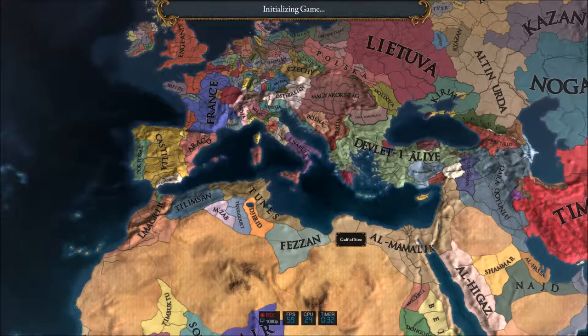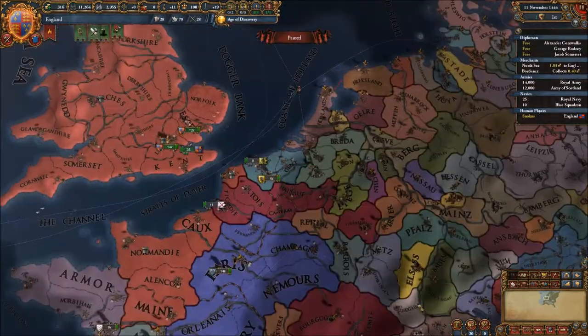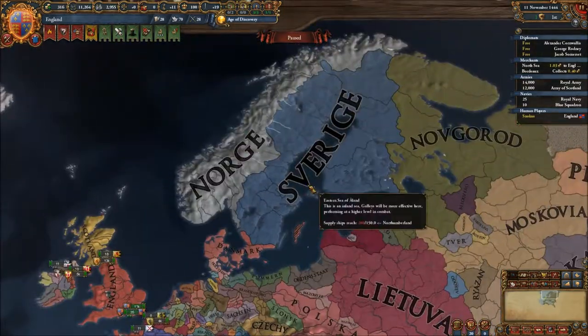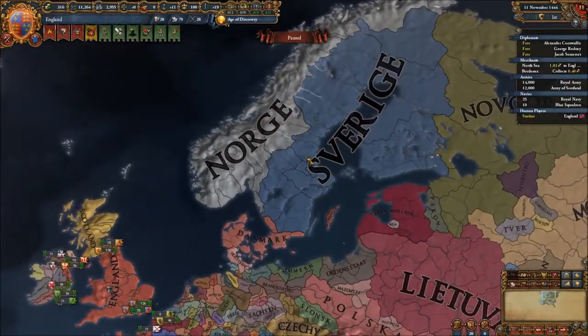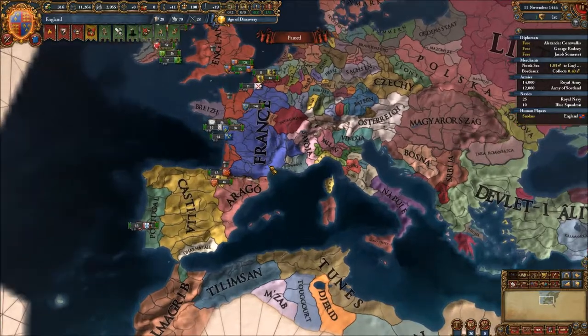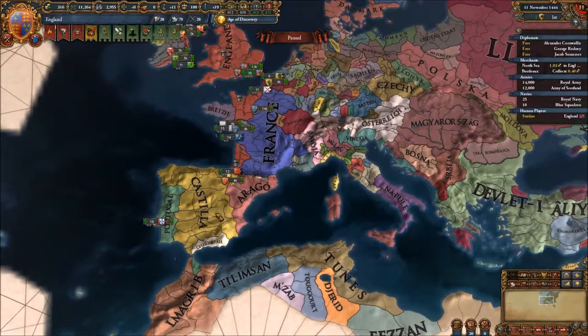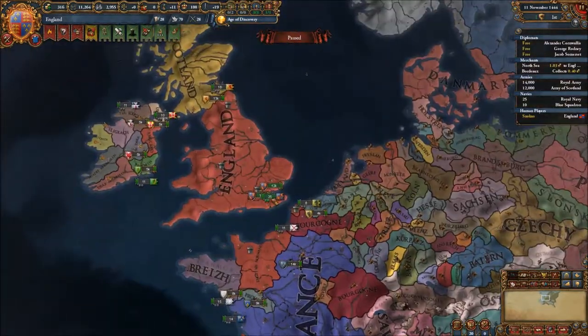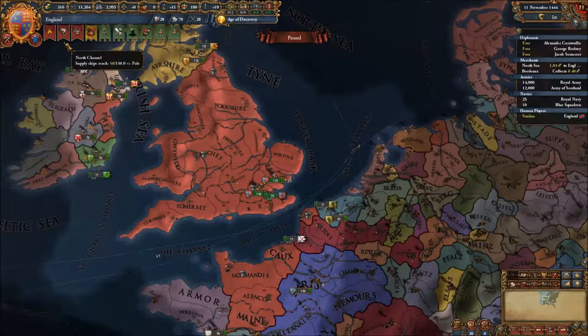I'm not gonna play Ironman - just unnecessary, having to wait for all the saves to come in. As you can see, the country names are a bit weird. It's a mod I can't remember the name of right now, but which essentially renames every nation to their native language. So Sweden is Sverige, Denmark is Denmark, France is France for some reason, but Castile is Castilla and so on. Pretty interesting. I'm also using all the latest DLC.